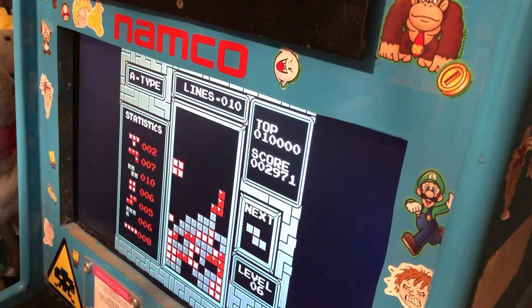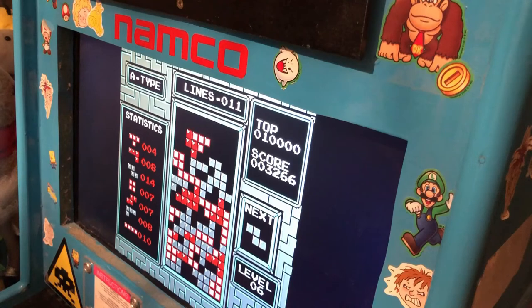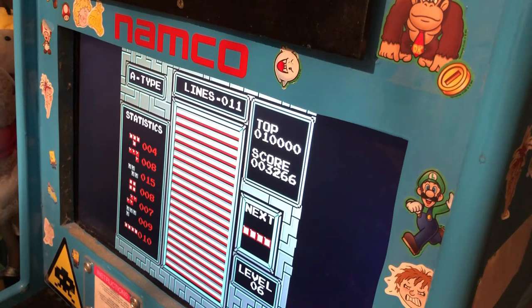I'm going to be a bit cheeky and say that's no fault of my own — it just happened too quickly. I had an idea but I couldn't move fast enough, so even though it probably is my fault. The downfall of level six. Eleven lines — which isn't as bad as last time, but most certainly isn't amazing either. So on to level seven then.